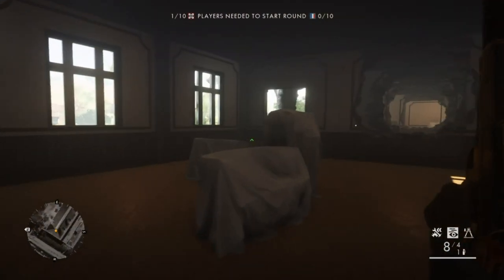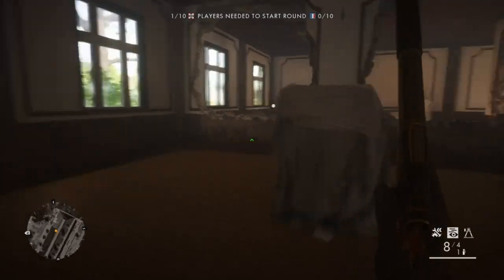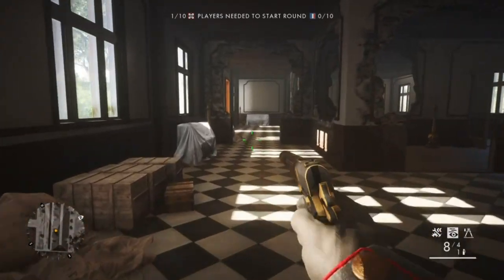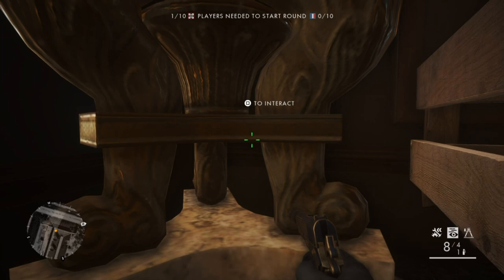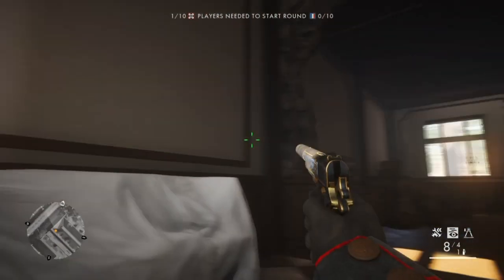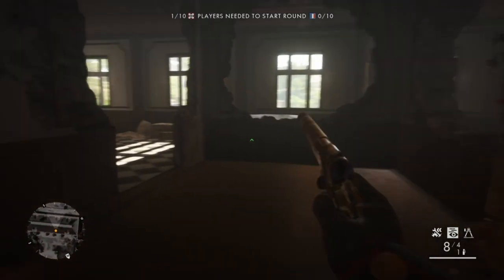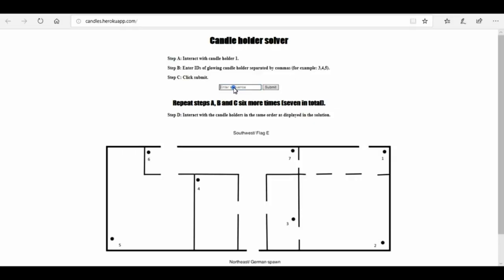Repeat the process: click interact with number one, go through again looking at which candlesticks are on. This time only number six is on, so put number 6 into the website. You only have a limited time to do this, so be quick. Interact with number one again - this time number one is on, number two is on, six is on, so input 1,2,6 into the website.